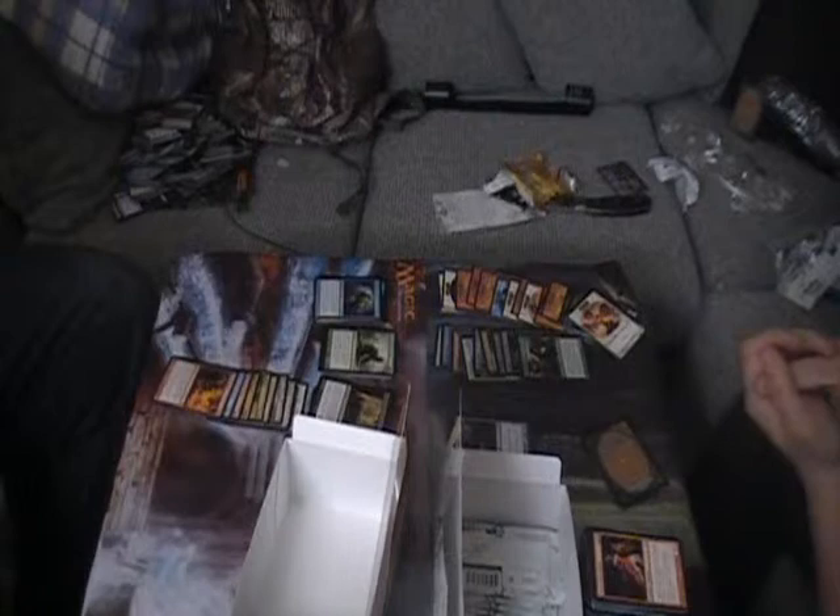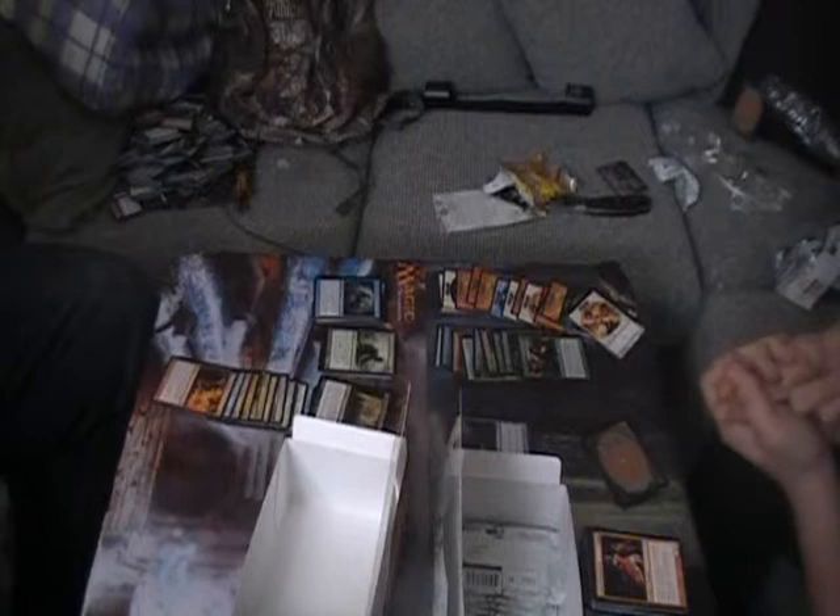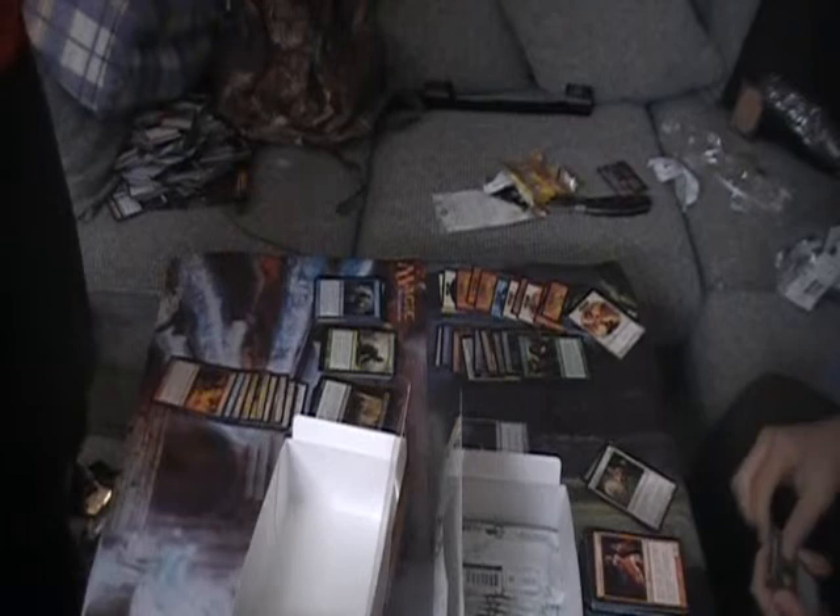What cards would I want in this last pack? Avacyn - yes! Bonfire of the Damned - yep! The angels and Killing Wave. Any of you are in there? Druids' Familiar, Devout Chaplain, Angel's Tomb... no. Killing Wave - hey! I said Killing Wave! Oh sorry, I couldn't see what it was - I thought Killing Wave was a blue card. No she told you - they're incinerating angels, they totally are!